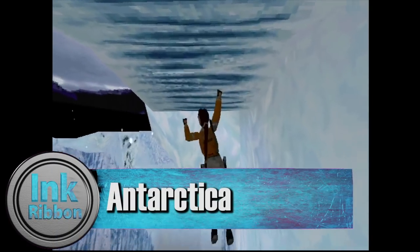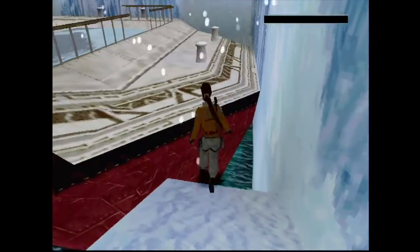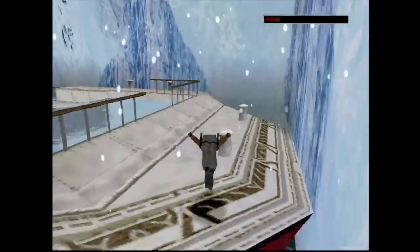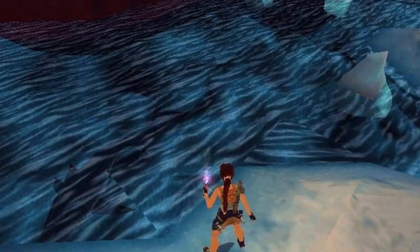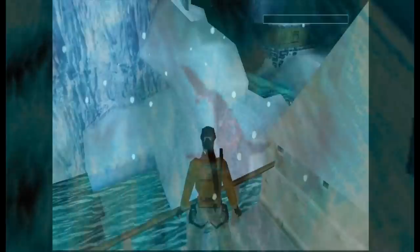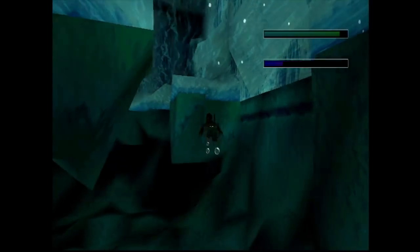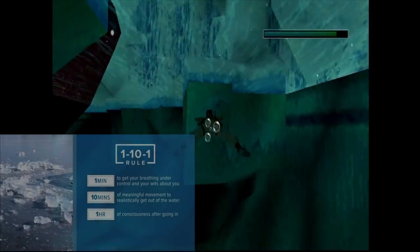Number 5: Antarctica. For the most part, Antarctica was left alone for most of development, but there are a few noteworthy things. One thing that seems to have been cut is sharks — originally there were sharks in the icy waters, then they were replaced by a lone orca, then removed altogether. They were probably replaced by the cold meter, since water serves as a new obstacle in these levels. The cold meter takes about 10 seconds to begin hurting Lara, which isn't far off from real life — there's a procedure called the 1-10-1 rule used to help people survive in extremely cold water.